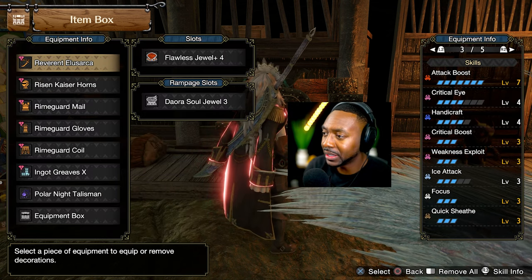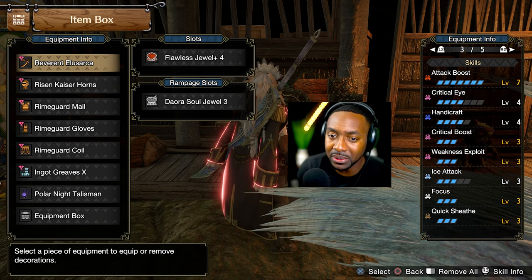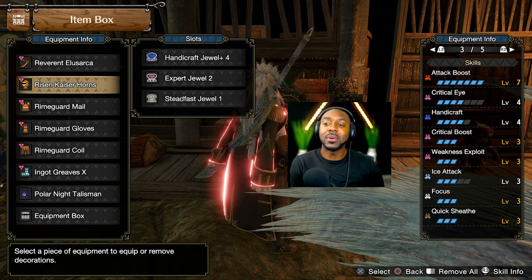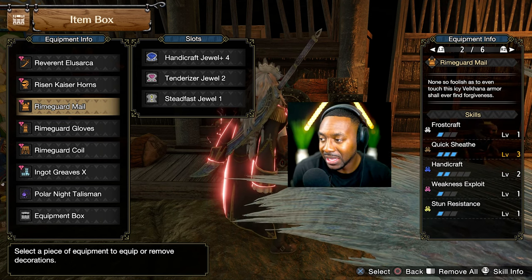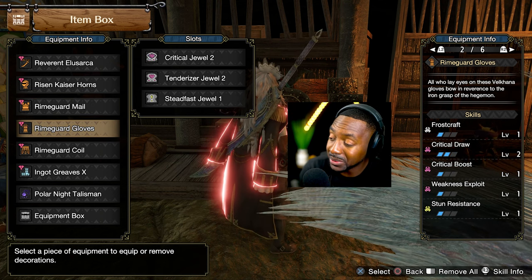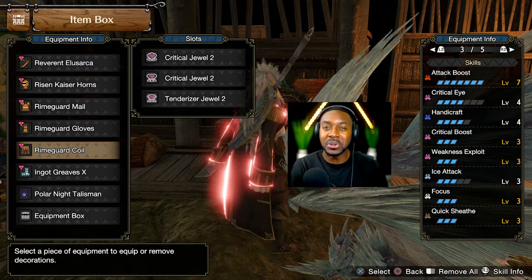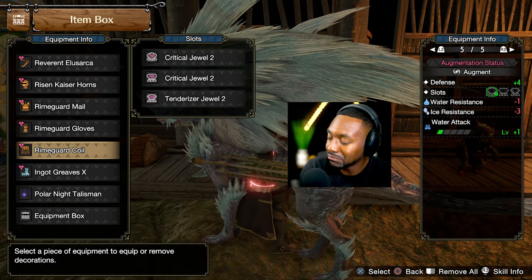My decoration loadout includes the daily chaos decoration so I build crit as I continue to attack. This is probably the strongest set I could make at the moment. The base skills on some pieces are so good — Quick Sheathe 3 and frostcraft I'm not sacrificing, so I'm limited there. Critical draw I could potentially sacrifice one since I already have good crit chance, and focus plus frostcraft on another piece I could augment further since sacred sheathe charges quickly anyway.